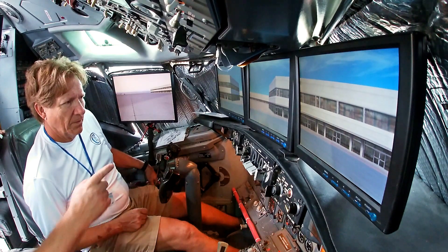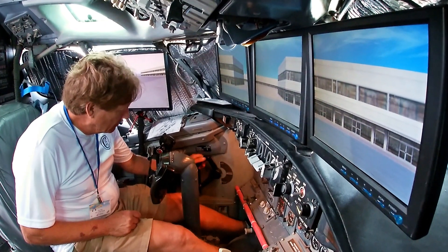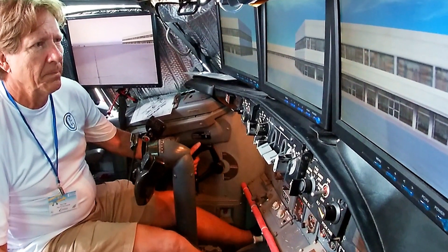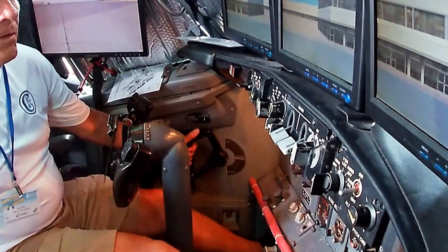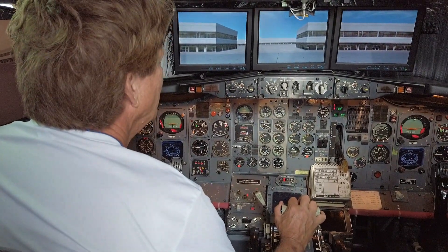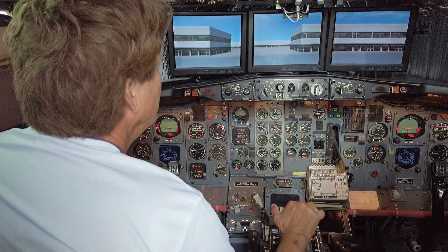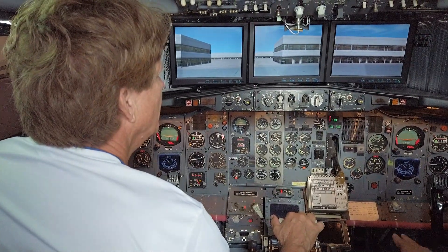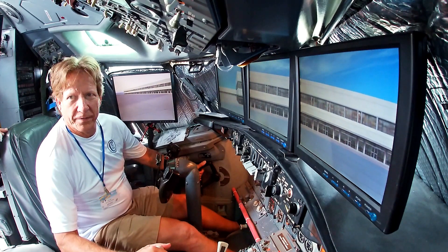We're going to put the tiller into a full right turn, then add a little bit of power. You'll see the engines starting to come up. There we go — usually takes a little bit to break traction, and then we'll start rolling. Plus it's starting out full right too.